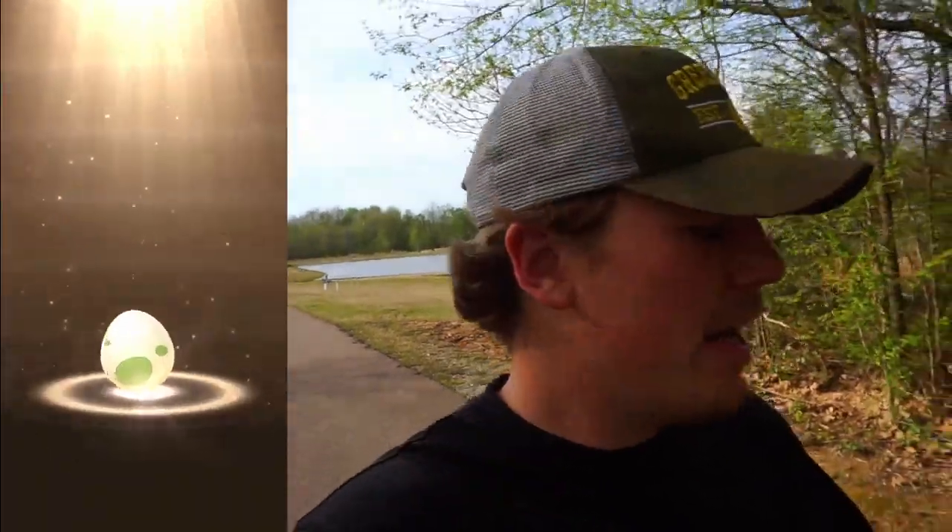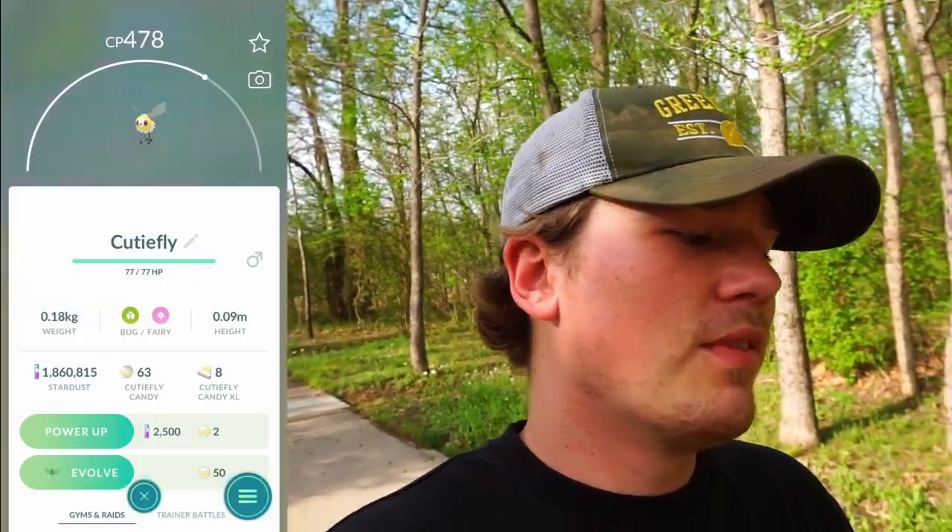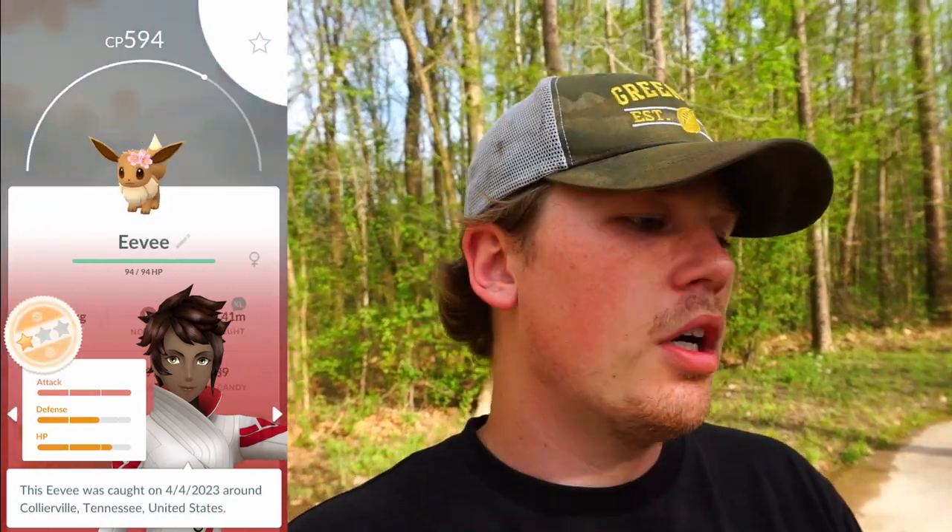We've got nine eggs hatching — one 5km and eight 2km. First 2km: Eevee. I thought these would have flower crowns but I guess not. Second: Munchlax, not shiny. Third: Riolu — honestly the hardest egg hatch possible. Fourth: Azurill. Fifth: Cutiefly. Sixth: Popplio. Seventh: Eevee. Eighth: Cutiefly. So one Munchlax and one Riolu. IVs check: they do get flower crowns, just not shown in hatch animation. Munchlax solid, Riolu terrible, Popplio terrible.